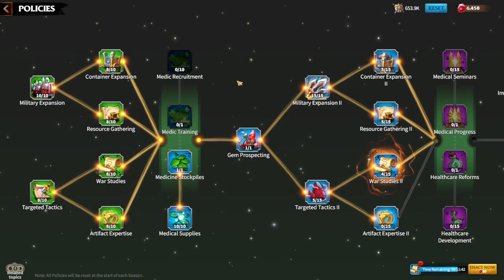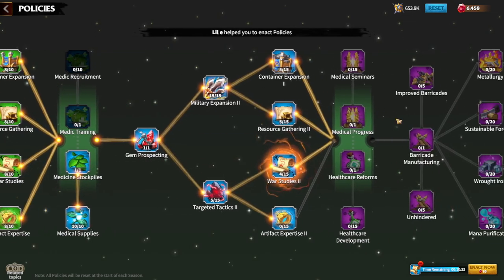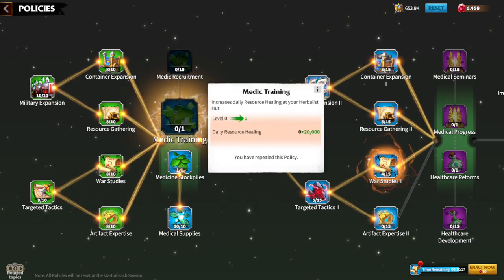People sometimes make mistakes upgrading policies. Generally you can't go wrong upgrading any of them, but at every corner you have a choice. For example: medic recruitment, medic training, medicine stockpile, and medical supplies. Whenever you upgrade this side of the policies, you'll have a choice between medic training or medicine stockpiles.